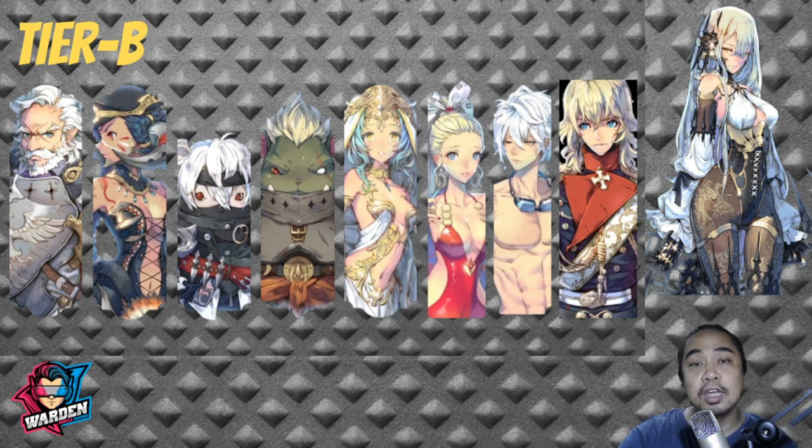FC Anastasia can still hold her own with big damage for her S2 and also a big heal as well. Next would be FC Scarlet. She recently had a big buff, but that buff doesn't really translate well into moving her up in the tier list, so she's still in Tier B.